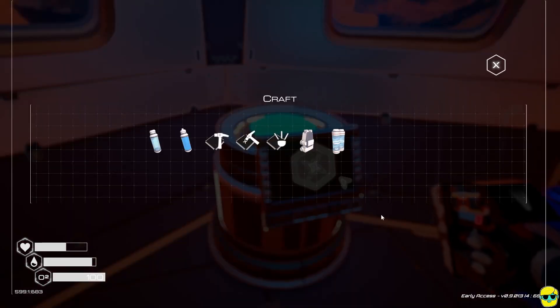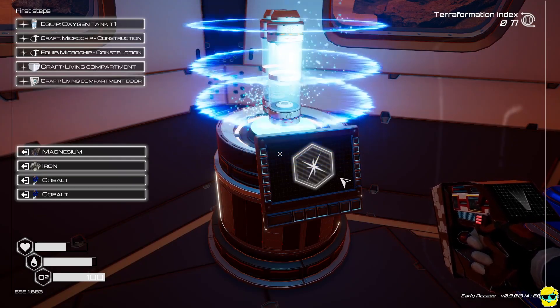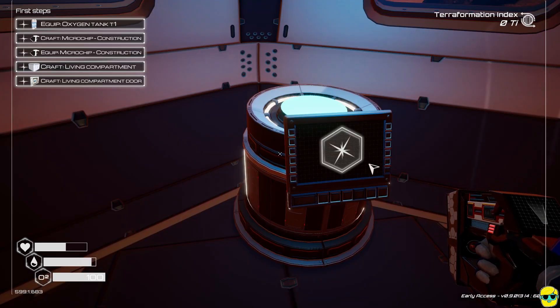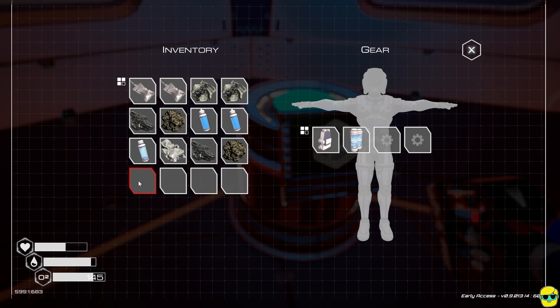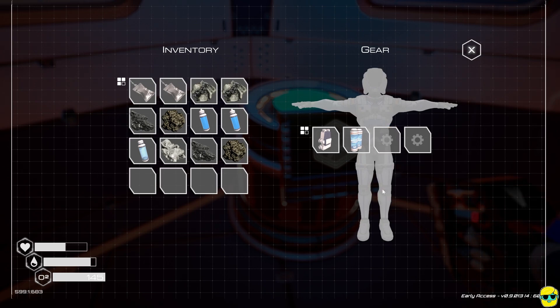Back at the crafting station I can now make an O2 tank. The first steps UI in the upper left repopulates with new directives. My oxygen is at 100 — if I equip the O2 tank by left-clicking it, I jump up to 145 and it fills up automatically. Now I have more capacity and more gear slots are opening up.